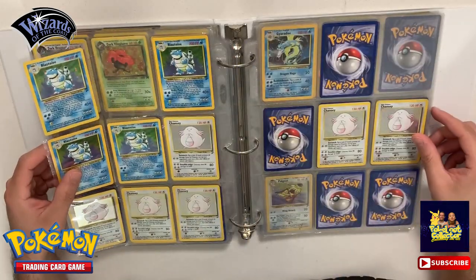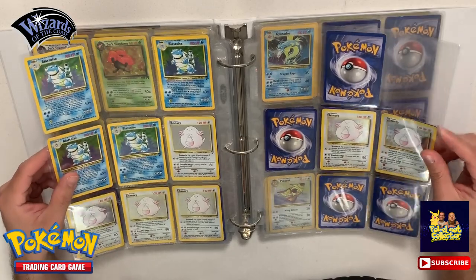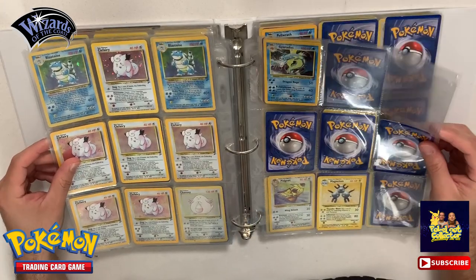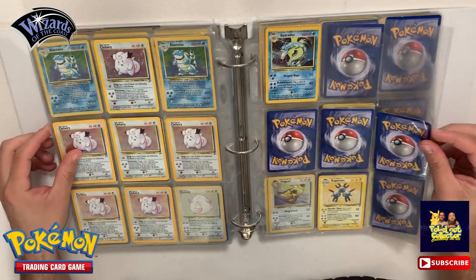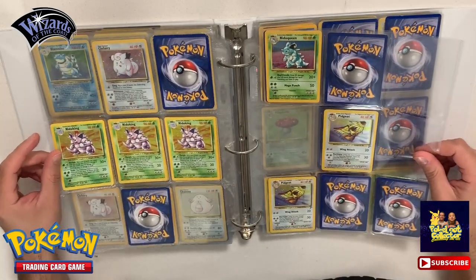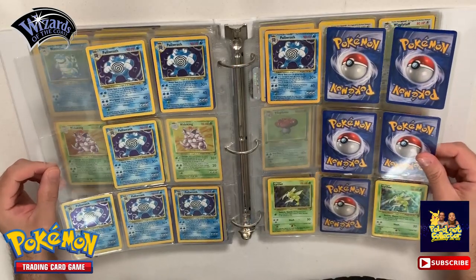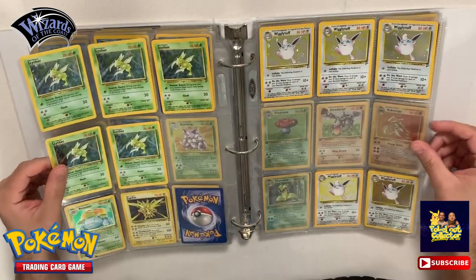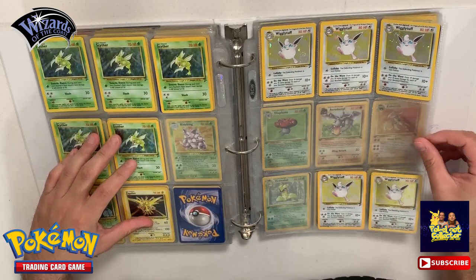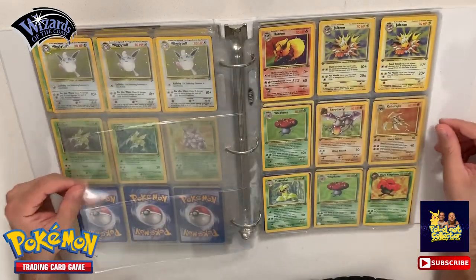We have a bunch of Base Set 2s - Blastoise, valid three Alakazams there, Chanseys. Got some Clefairy, Ghastly, Magneton. We do have a couple Nidokings, Nidoqueens, Pidgeots, Polytoad, Scyther - a couple more Scythers - a damaged Venusaur, Zapdos, Wigglytuffs - a couple more Wigglytuffs. We got a blank page.